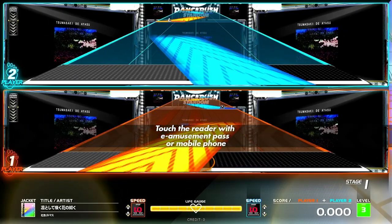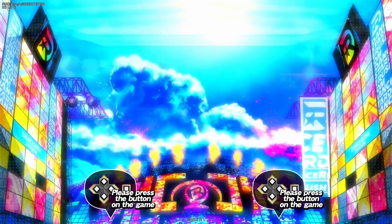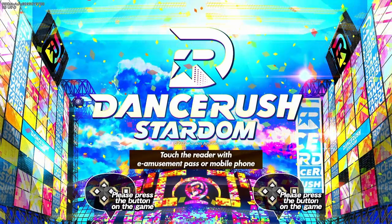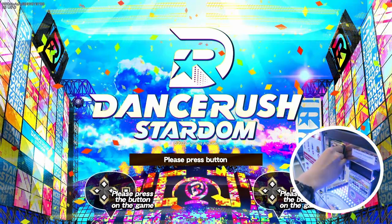Be sure to check how many credits you need. The price for each play also depends on your location. Here in Thailand, if you play at Ekko or X10 Game Center, it currently takes 3 credits for Light Mode and 4 for Standard Mode. 1 credit costs 10 baht, so I insert 3 coins and press Start.